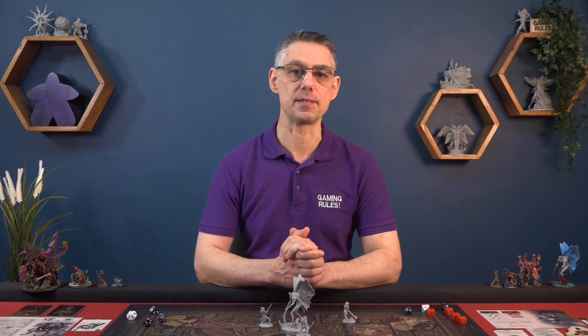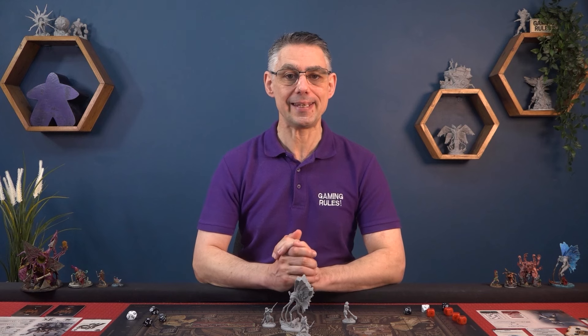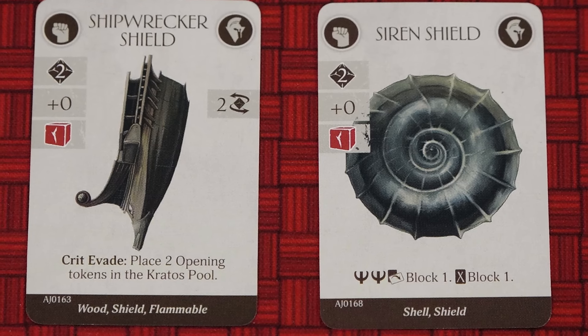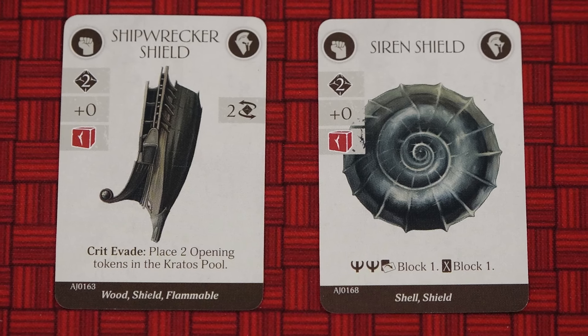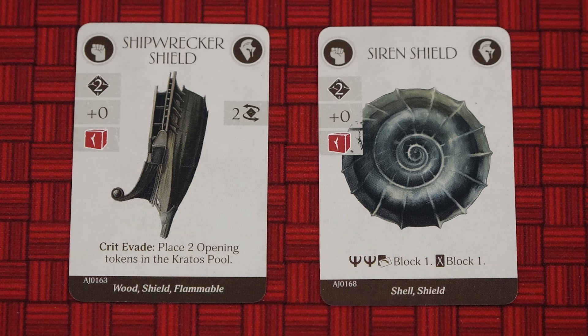I also want to mention a special rule about defensive weapons. Shields are technically weapons in this game as they take up a hand slot. If you use a defensive ability on a weapon such as the two re-rolls from the Shipwrecker shield, that becomes your active weapon for the current attack of the Primordial, and you can only have one active weapon at any time. What this means is that if you have another weapon equipped which also has a defensive ability, you cannot use that during this attack. For example, there is nothing stopping you from wielding a Shipwrecker shield and a Siren shield, but this would not really give you any benefit as you can only use one of them against each attack.